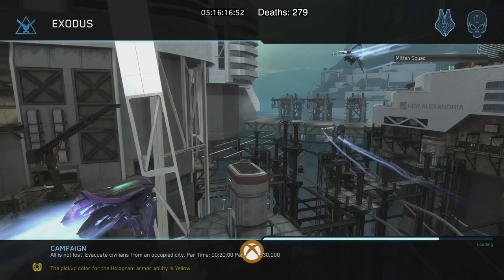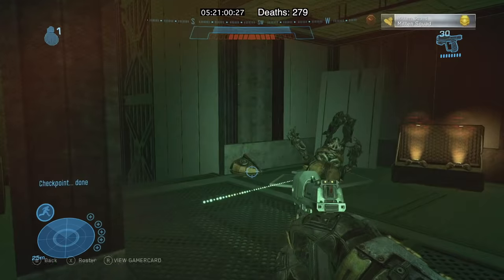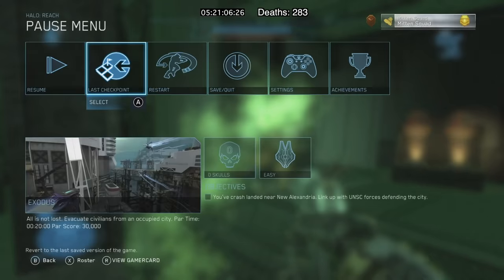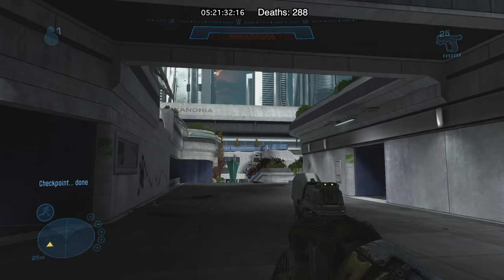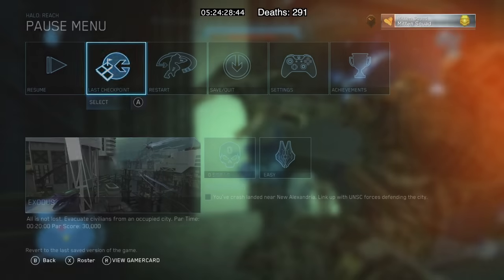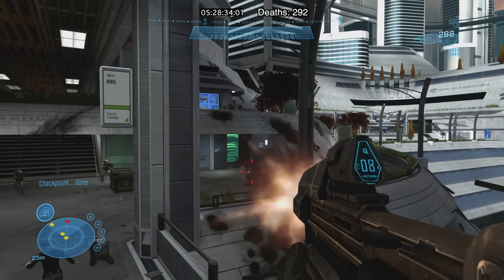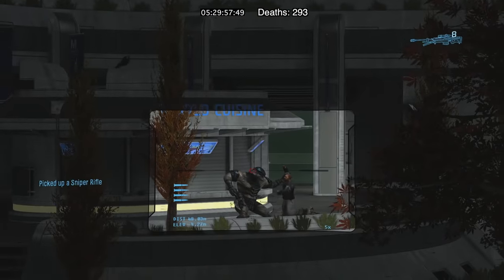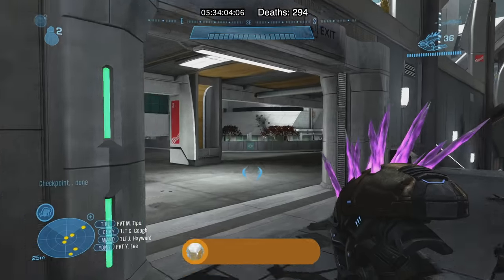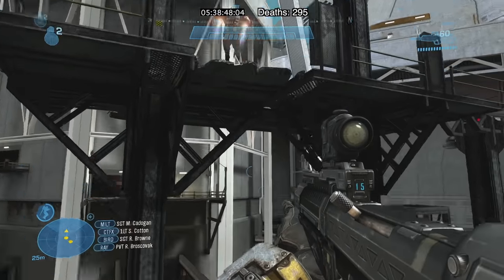Exodus takes us back to a simpler time when suicidal grunts were killing innocent civilians. My health was low again here for the same reason as the Spire mission — nothing could be done about it. I had the option of restoring my health but kept taking damage shortly after, so I started using everyone's favorite armor ability: Armor Lock. Brutes are here and are attacking citizens. The Brutes can be tough but just like Donkey Kong can be killed in 1-2 headshots after their helmet is shot off.